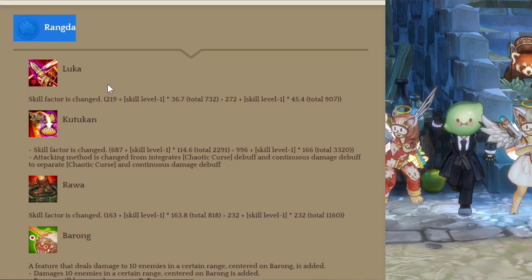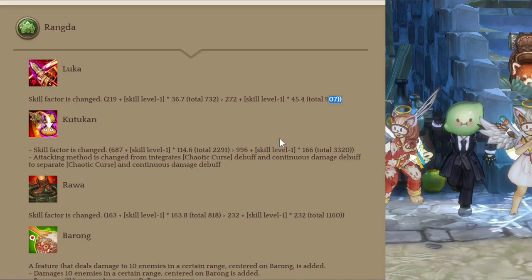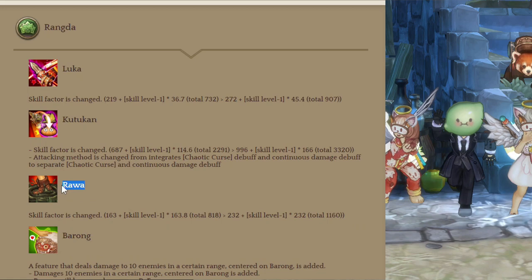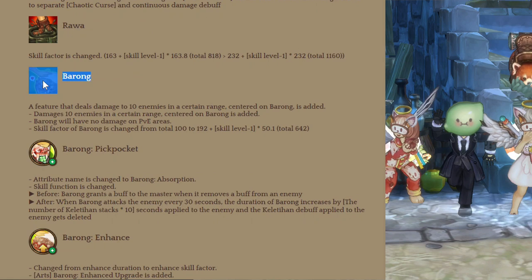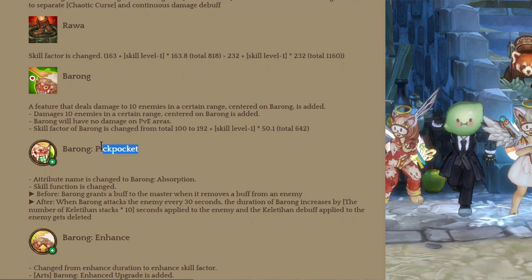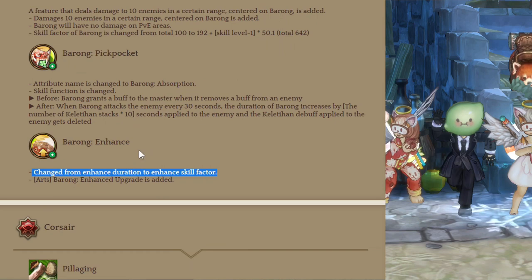Next class is Rangda. Luka got an increase in skill factor since it's no longer working with Piercing Heart. Kutokan got the same treatment with more skill factor. The Kepa effect is now separate from the damage over time. Rawa also got more skill factor. Barong the summon is reworked — the Rangda summon now deals damage to nearby enemies with a quite large AoE. Attributes increase the duration of the summon based on Kilitihan stacks and the damage of the Barong summon.